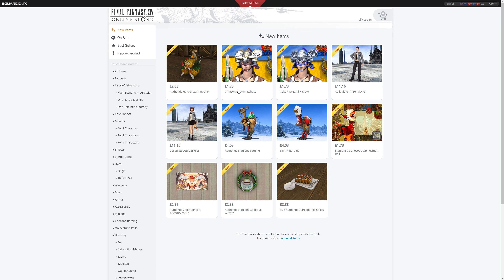We have £1.73 for both of those helms, which are the Crimson Nozumi Kabuto and the Cobalt Nozumi Kabuto. So if you want the gold one or the blue one — they are dyeable, though their dye palettes are slightly different. Looking at the American version, that's $5 for the Heaven's Turn Bounty and $3 for the helms. And in Euros, €3.50 for that housing item and €2.10 for both of those helms. We should log into the game so I can show you what these look like, so you have a better idea if you choose to purchase them.